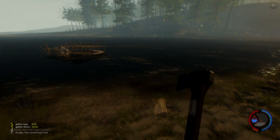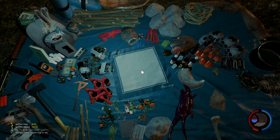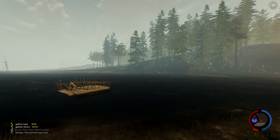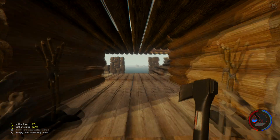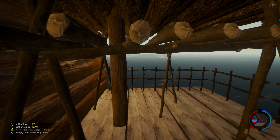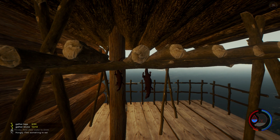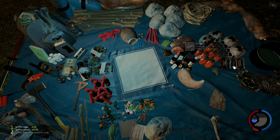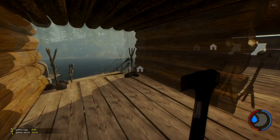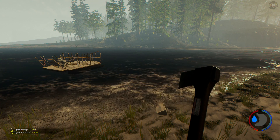We got the modern axe — if you missed last episode, go check it out, you'll find out exactly where to build it and how to build it. Are we hungry? Oh yeah, I've got meat on us. Let's be smart. Dennis was telling me that 70% — we have to make sure we eat properly, we can't lose weight like crazy. There's a certain percentage we have to maintain, but it's okay, we'll deal with it.